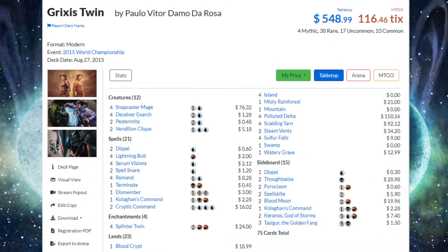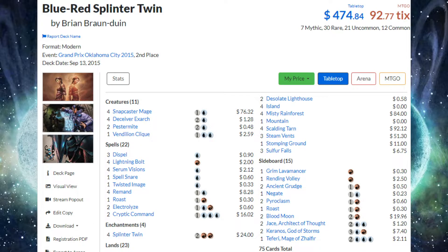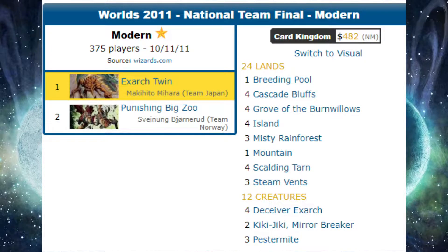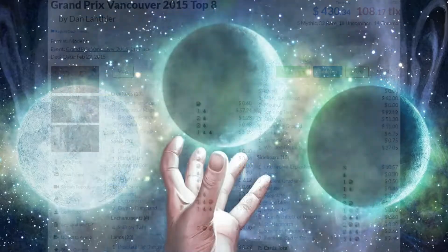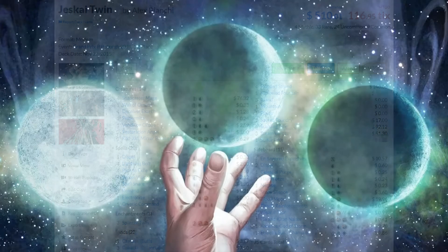Twin adapted into Temur, Grixis, Jeskai, and base blue-red shells. Even after the banning of Ponder and Preordain, Twin was still building up its impressive resume, winning major trophies at the World Magic Cup 2011, GP Antwerp 2013, PT Fate Reforged, and GP Vancouver and Pittsburgh in 2015. It was clear this deck was powerful, but was it an issue?